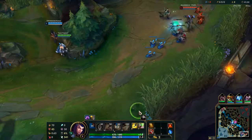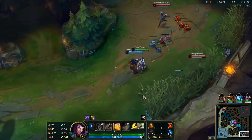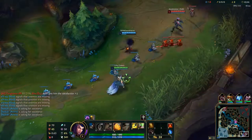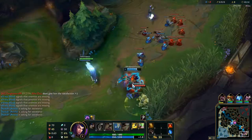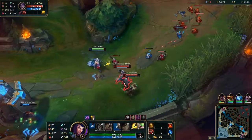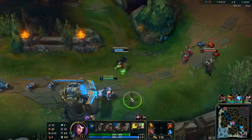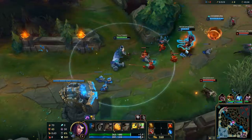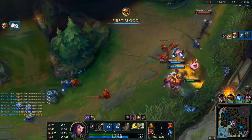We want to wait until level two to look for an all-in. Pike's hook is down. Going to have to let him push in until Yasuo gets his dash and his Q. Once again we're just waiting for that level two power spike. Got the knockup — nice, very well played.